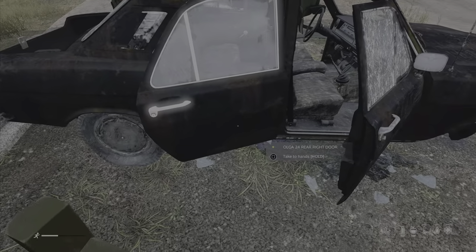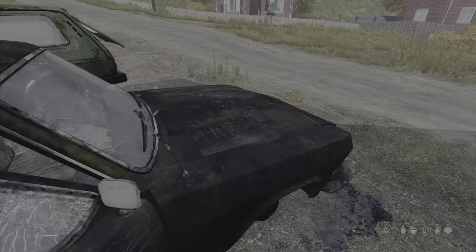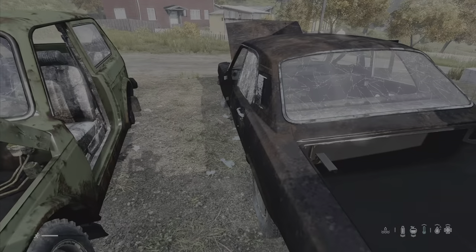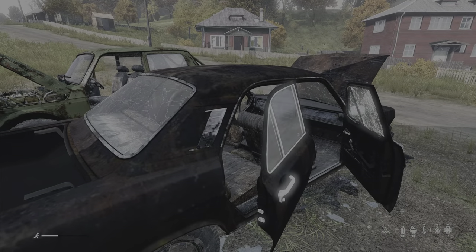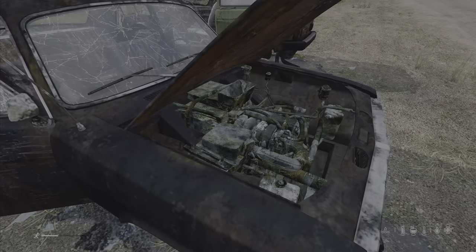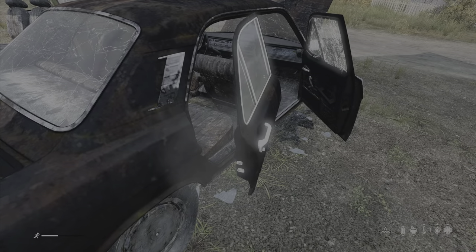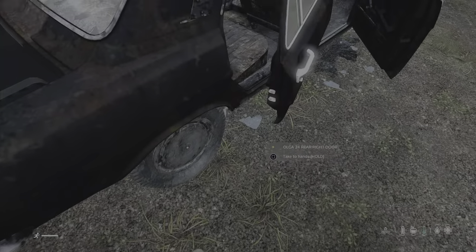This door here is also 100. You can carry these around — they are bits and pieces you can salvage. The same things apply: you can find them with wheels and everything else. The only thing you cannot find on salvageable vehicles is engine parts — you will not find a battery, a radiator, or a spark plug. But you will find doors, boots or trunks, hoods or bonnets, and wheels that you can remove.